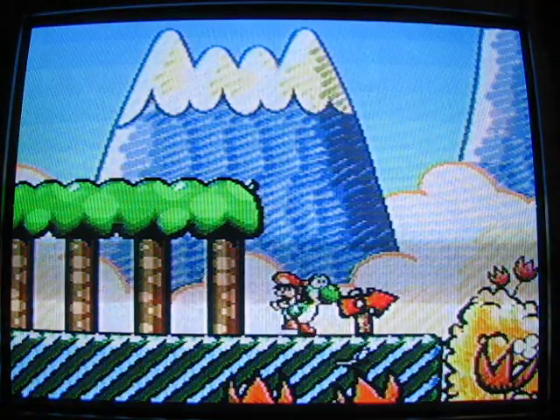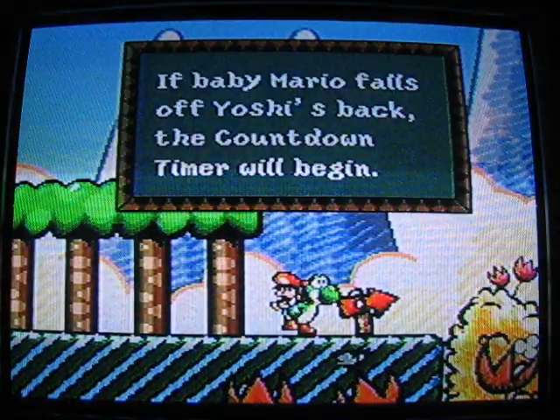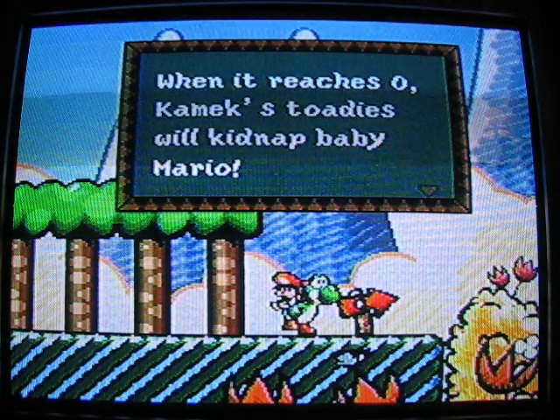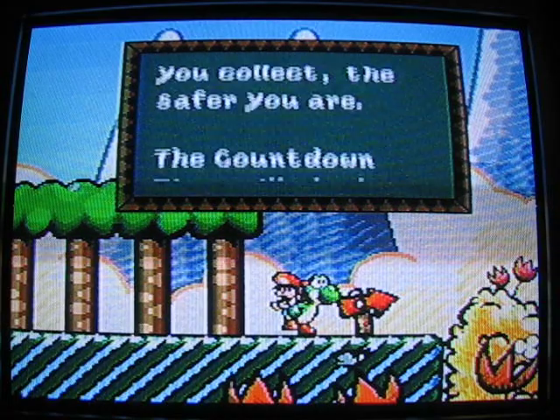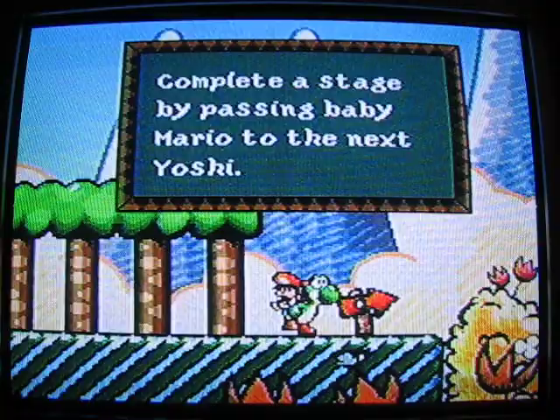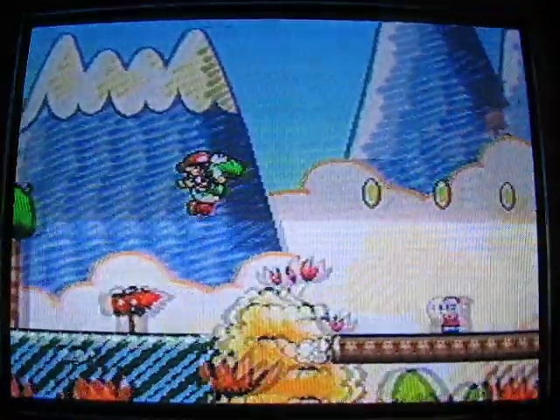Despite this game's appearance, if you've ever played it before, you know how hard this game can get. If baby Mario falls off Yoshi's back, a countdown timer will begin — when it reaches zero, Kamek's toties will kidnap baby Mario. The more stars you collect, the safer you are, as the countdown timer will slowly come back up to ten. Complete a stage by passing baby Mario to the next Yoshi.